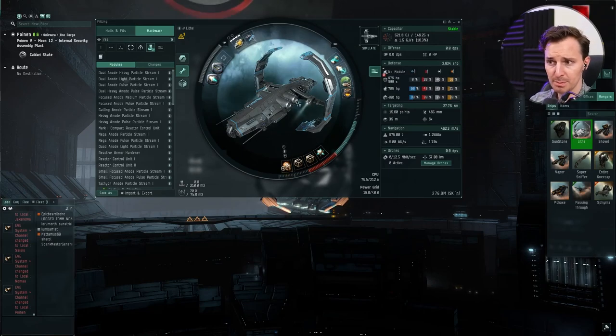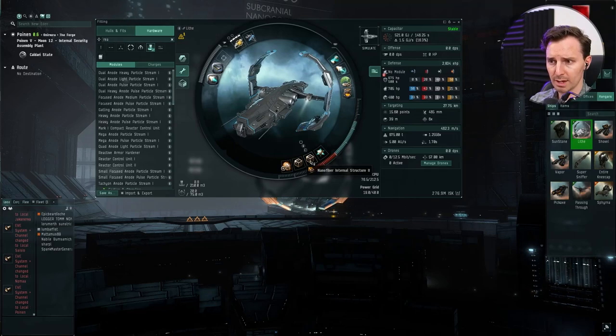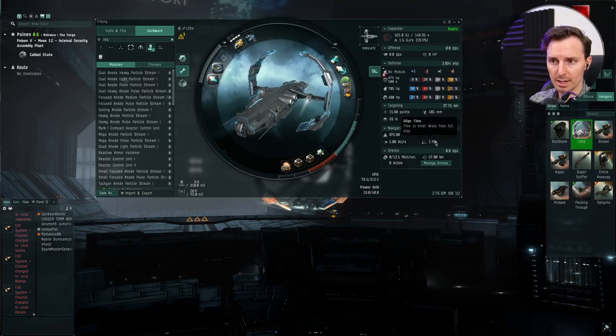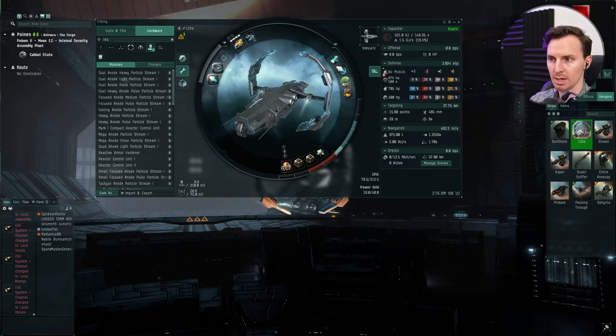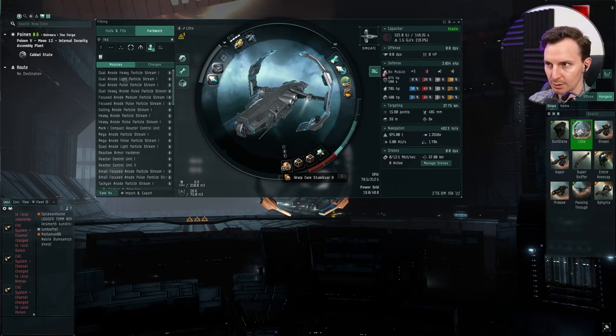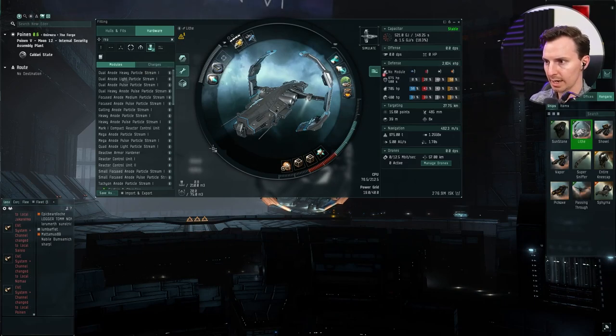The rest of this stuff is making your ship nice and slippery. We've got Inertia Stabilizers, two Nanofiber Internal Structures, and a Small Low Friction Nozzle Joints rig. You get a 1.7 second align time — you are getting the hell out. You've also got a Warp Core Stab, just a base one. You can put a faction one on here if you would like, but it's just an Astero. You've got to have some kind of warp core stab just in case. And finally, Small Emission Scope Sharpener II to help with your scanning.